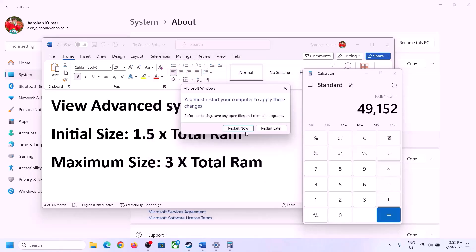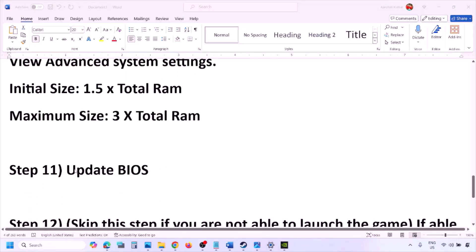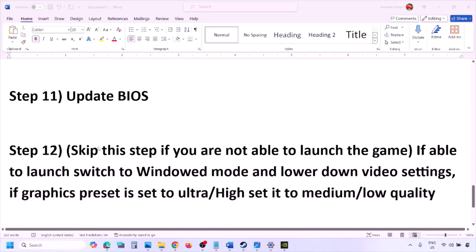The next step is to update the system BIOS. Go to your system manufacturer's website — Dell, Lenovo, etc. — select your model number, find the latest BIOS update in the software and download page, then download and install it. For laptops, make sure the battery is above 10% and the AC adapter is connected before updating. Do not unplug the power cable during the BIOS update. After the update, log in and launch the game.